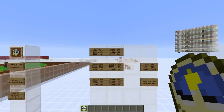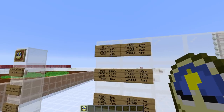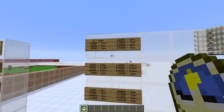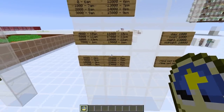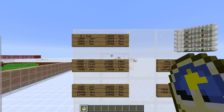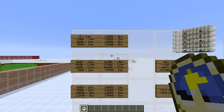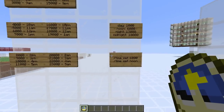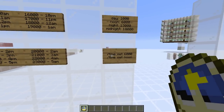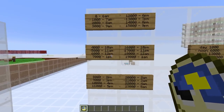So our day is 24,000 ticks in total. Looking at the chart, we can see the number of ticks next to the time of day. At 0 ticks we're at 6 AM, at 1,000 ticks we're at 7 AM, and so on — every 1,000 ticks we move on one hour until we get to 23,000 which is 5 AM, then of course we go back around to 6 o'clock. Also in Minecraft we have shortcuts: day, noon, night, and midnight, which correspond to specific tick values. For example, time set noon sets the time to 6,000 ticks, which is 12 PM.